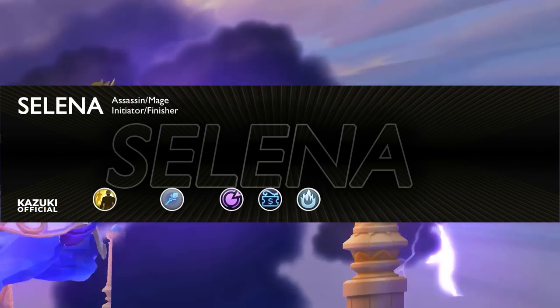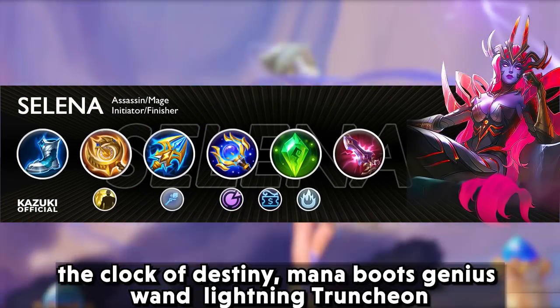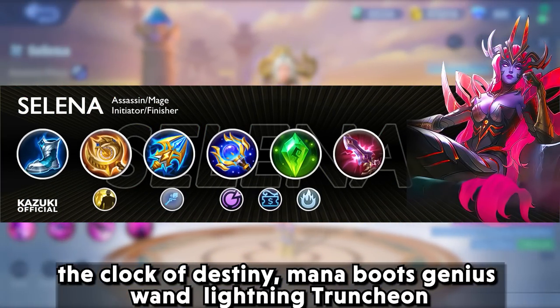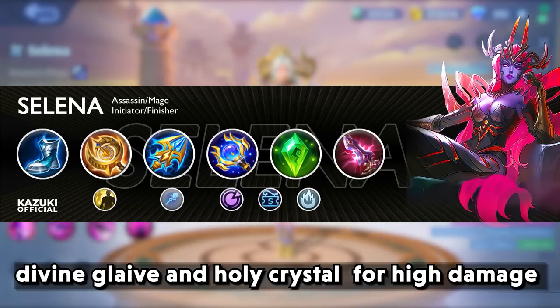Her suggested build for high damage would be: cloak of destiny, mana boots, genius wand, lightning truncheon, divine glaive, and holy crystal.